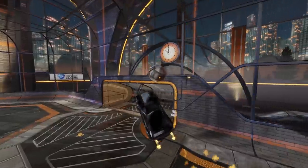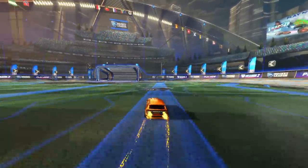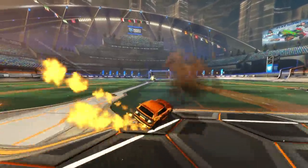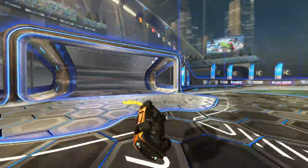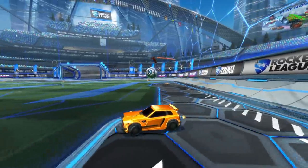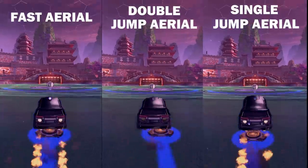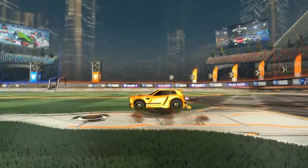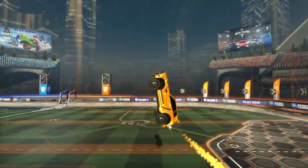Next up are wave dashes and half flips — these are staples of the higher ranks, so the earlier you learn them the better. Wave dashes allow you to get the speed of a flip without actually flipping, as you do a little jump which you can chain into another flip. It's great to gain speed on low boost. Half flips allow you to do a 180 degree turn without doing the full turn — it looks like this on screen and is super useful if you find yourself facing the wrong way. And lastly, the fast aerial — just do yourself a favour and learn this mechanic. It gets you into the air faster than any other aerial type. You jump, pull back on the stick, let go and jump again, all whilst boosting.